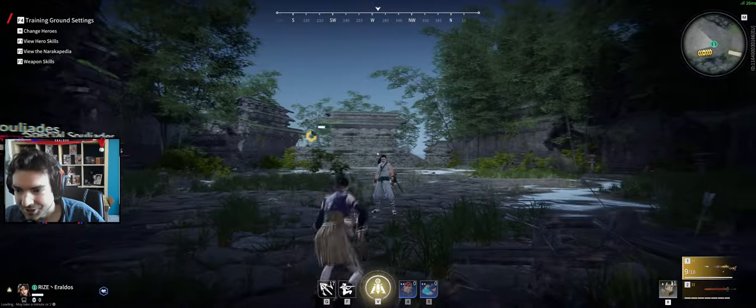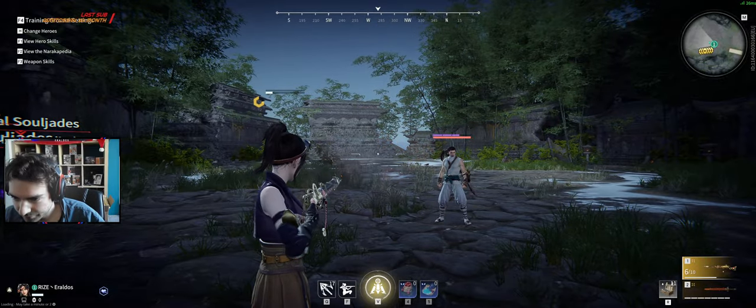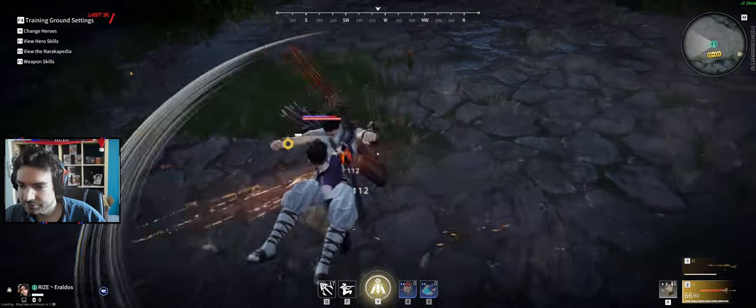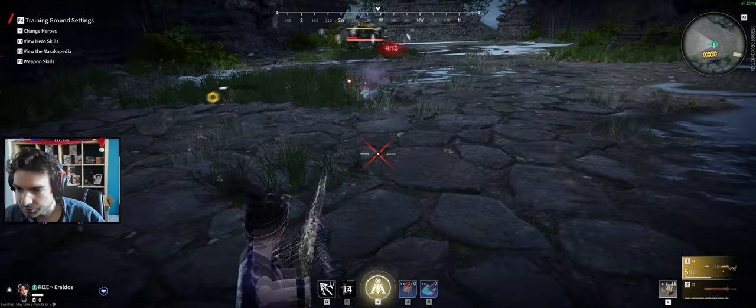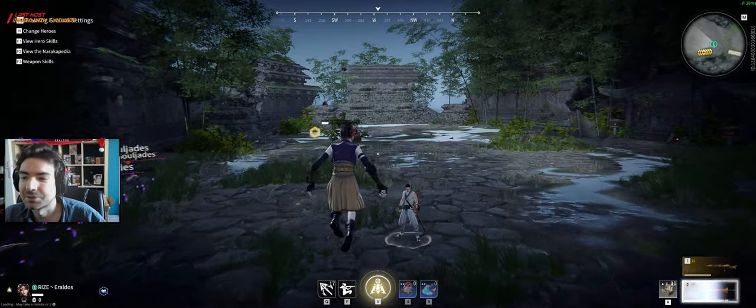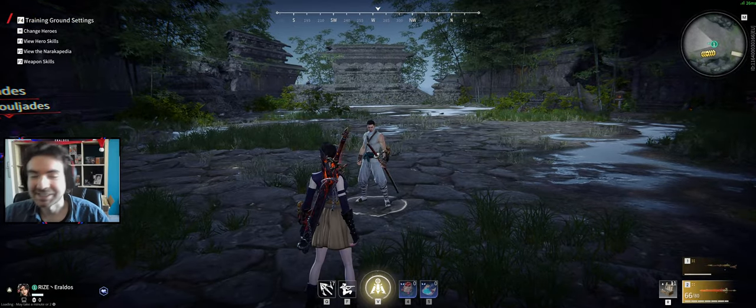Maybe you can notice the musket sound change, by the way. Really nice. So let's do it again: F, shot, jump, switch, shoot. That's free, that's good damage and that's very fun to do for the ranged players like me. It's great.